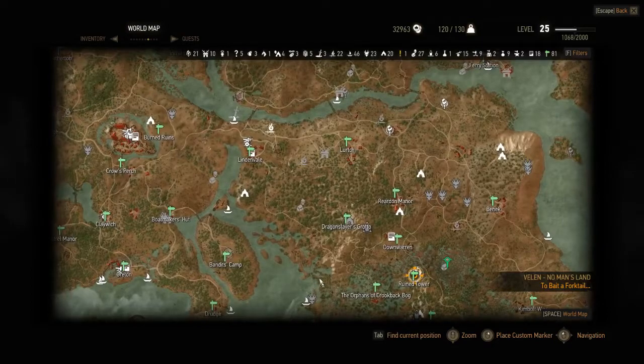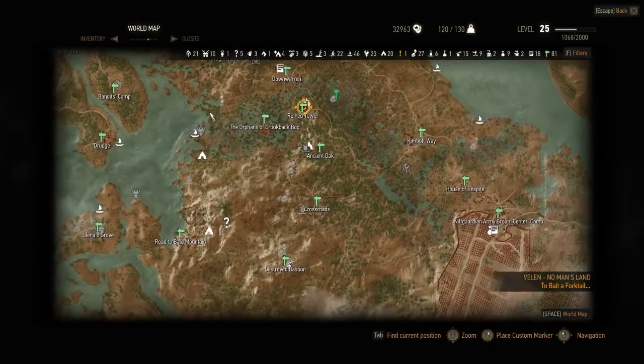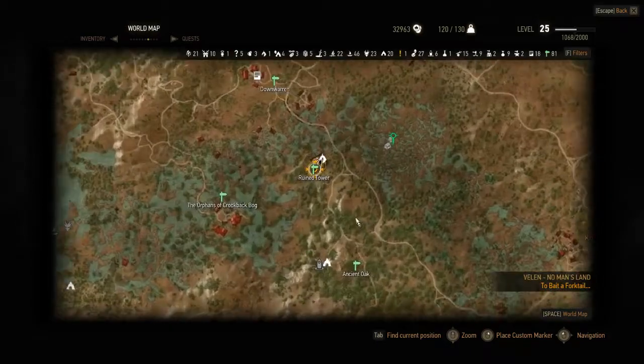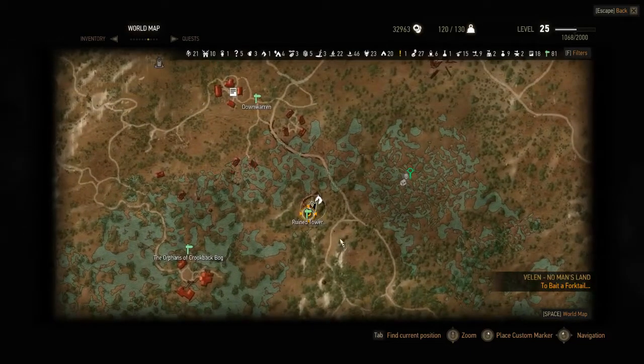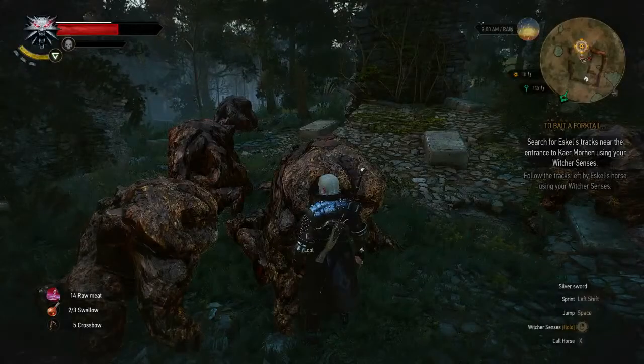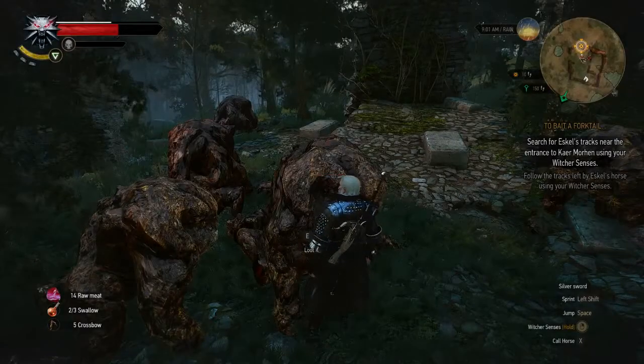Here is the Baron, so you can see where I am — near the Nilfgaardian camp. I will zoom in for you guys. It's over here, like a little ruin. The good thing is there is a fast travel point here: the Ruined Tower.